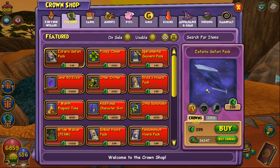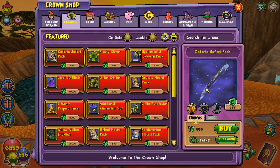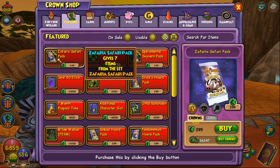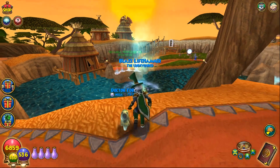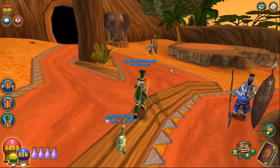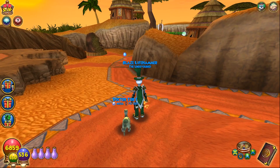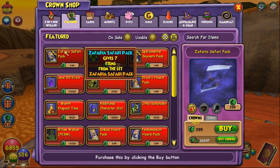The pack comes with spell elements, so we'll see what kind of spells we get. It has three sets, three mounts, and three pets — three of everything. It's Safari themed, kind of Lion King themed. I do want the mount; I think the mount looks nice. The gear, from my first impression on the website, doesn't look the best, but we'll see. Let's go — this is the new Zafaria Horde Pack.